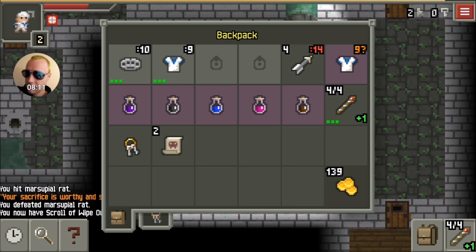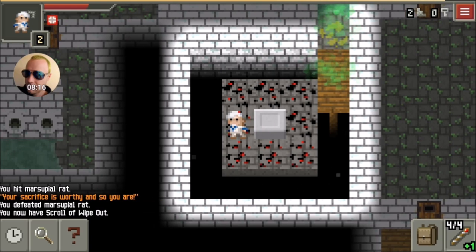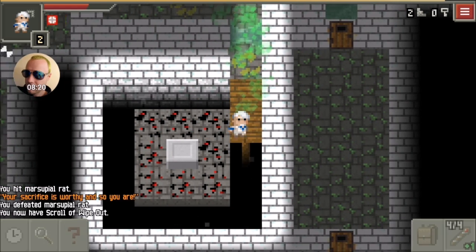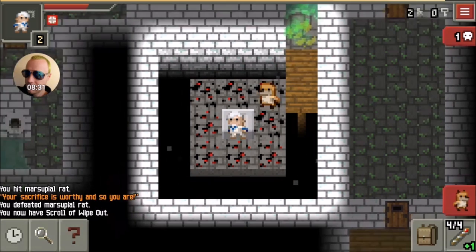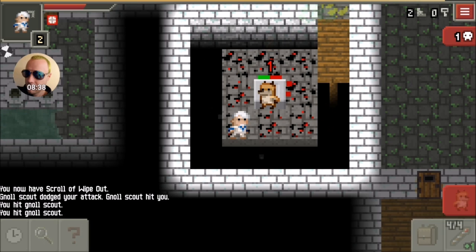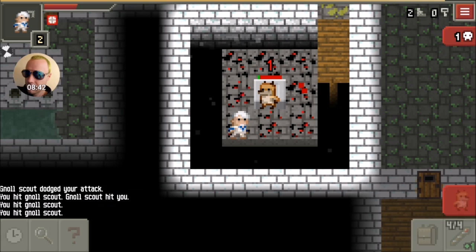I don't know how this happened — I'm pretty sure it's a glitch. I've been trying to duplicate it and I haven't actually been able to. You'll see here I try a couple other things, just killing more enemies on the altar. I thought maybe the level was glitched and it was just going to produce scroll after scroll — you never know. I tried a few things; I killed another guy on the altar to see if maybe it's broken and I can just stock up on like 20 Scrolls of Wipeout.